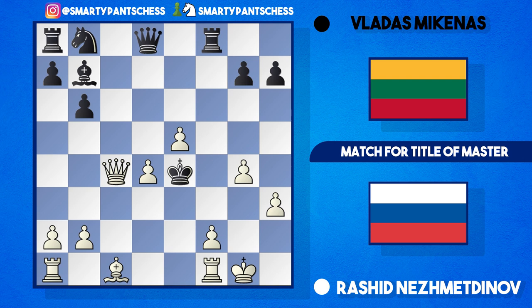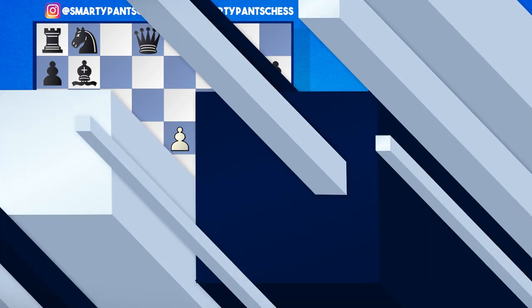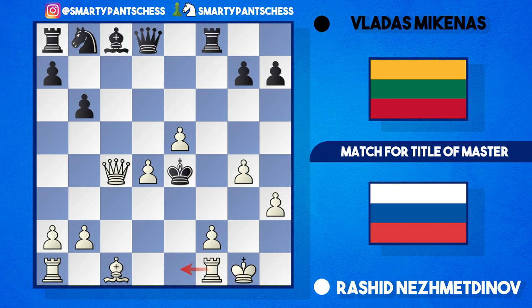B6 was played attacking the queen, but the queen jumps to c3. The king went to e4 and that is queen c4 - and here Mikenas resigned the game. The point is that Nezmetnov is preparing rook e1 with check. For instance if bishop b7, then rook e1 with check, king f3, and queen e2 would be checkmate. So this was the final position.